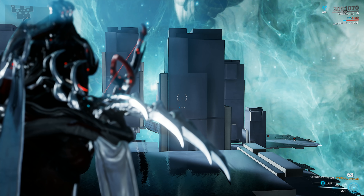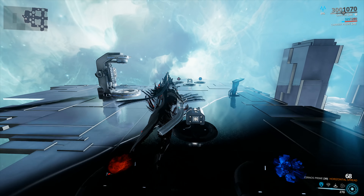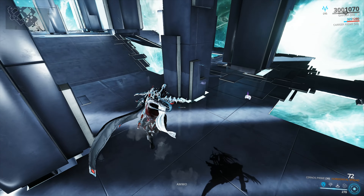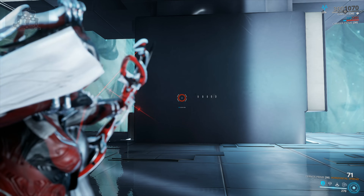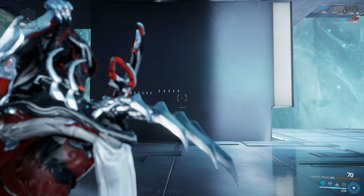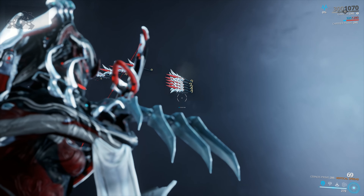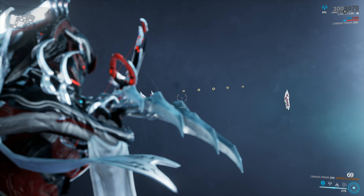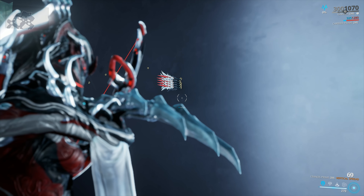You gotta switch to your vertical spread by pressing your secondary fire button. The problem with the vertical spread was that it had the same spacing between the arrows as the horizontal spread. However, they changed this so it's a whole lot more tight. Let me show you exactly what I mean. Look at that — from the same distance as before. So it's a whole lot easier now to get consistent headshots.